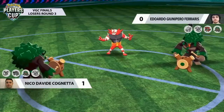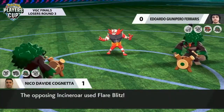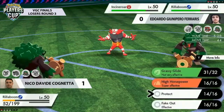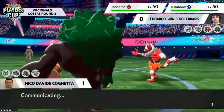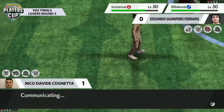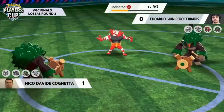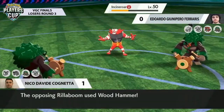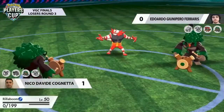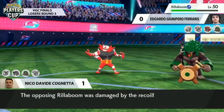Nico burns the Fake Out from Incineroar. Wood Hammer comes out and connects into that Protect as Incineroar goes for Flare Blitz. Eduardo's offensive pressure is more than enough to pick up the KO against Rillaboom. Critical for Nico here to use this extra time, even though it looks a little desolate, to think about how he'll approach Game 3. High Horsepower connects onto Incineroar — good knowledge for him about how much that move does with Intimidate. Eduardo's Rillaboom picks up the KO and we're going to Game 3.